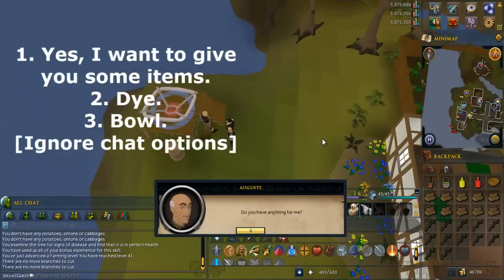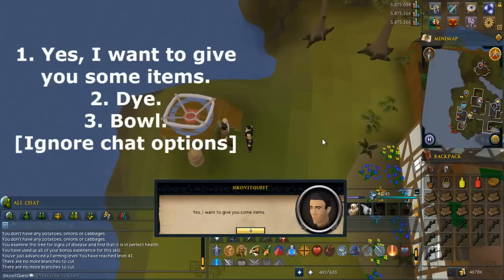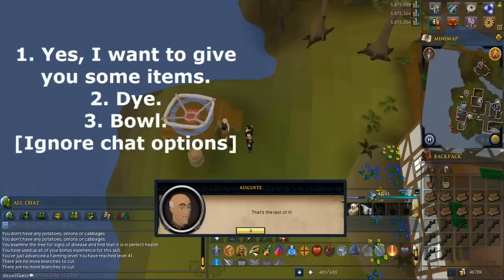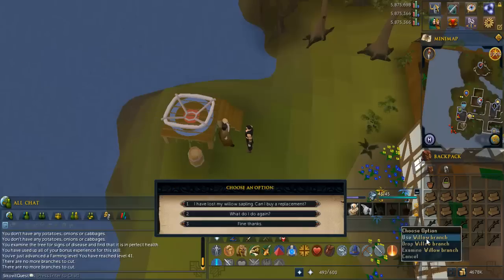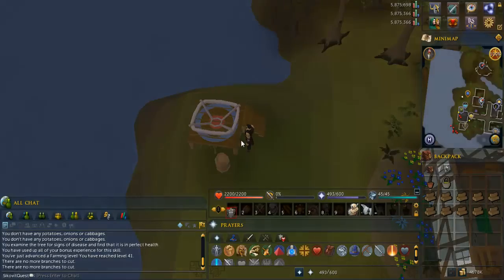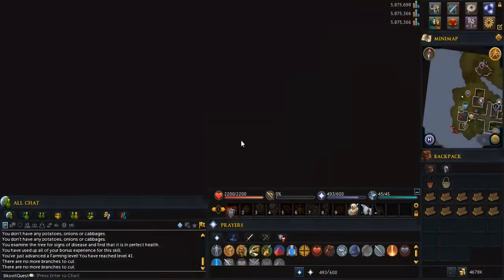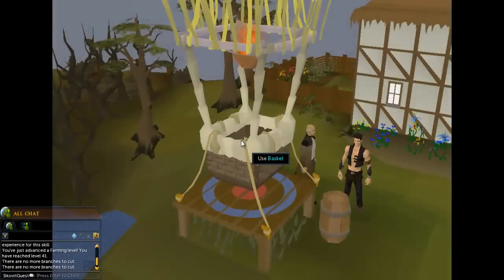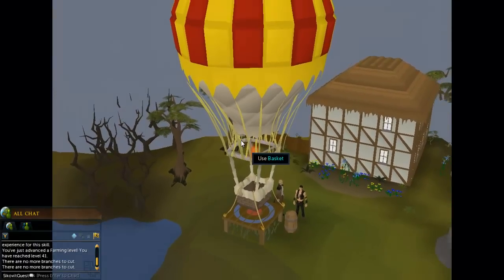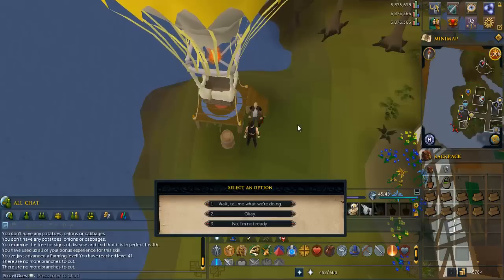Talk to him again and select the options written on screen. Use a willow branch on the basket. Talk to him again and select the option that says "Okay."